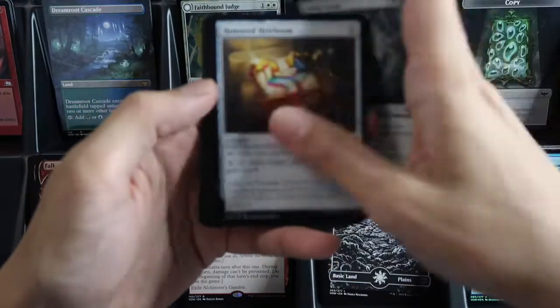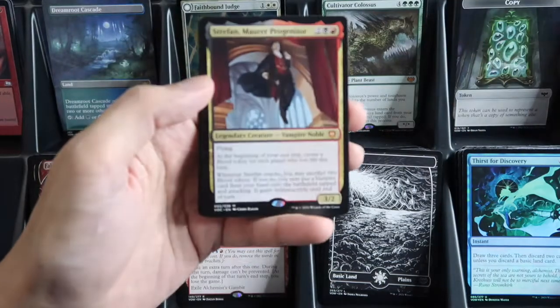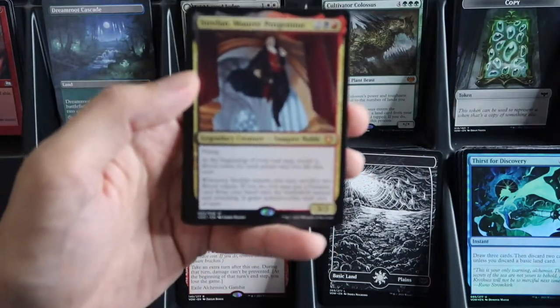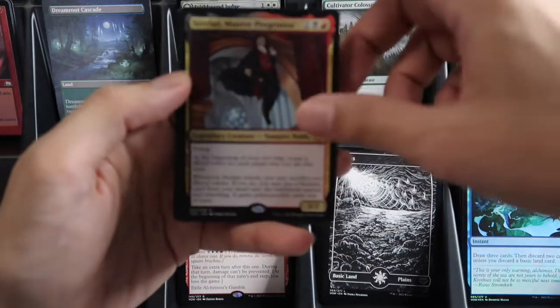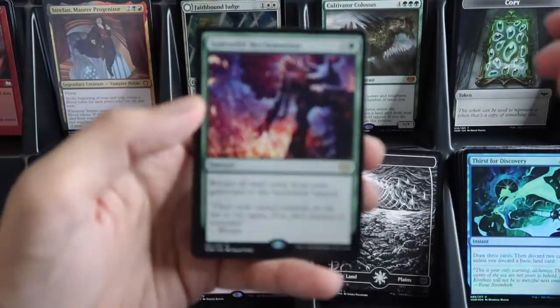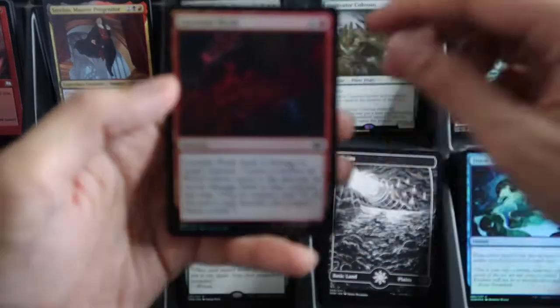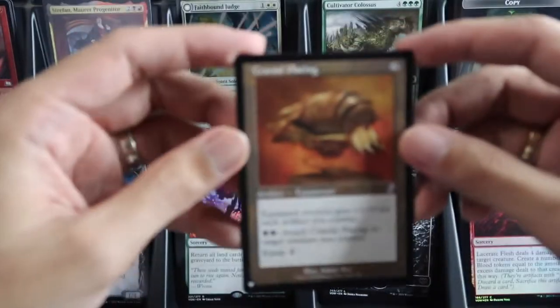Four commons, two uncommons, and then our commander slot is Trefan — a mythic Mauler Progenitor! Then showcase, a dual face, and our wild card is Splendid Reclamation, and a foil Lazarette Flesh. The list card is Cranial Plating — $18.